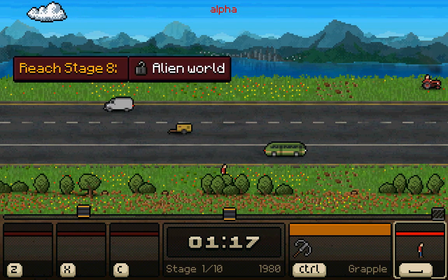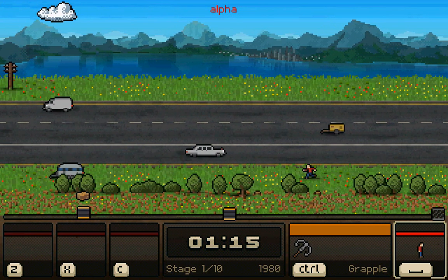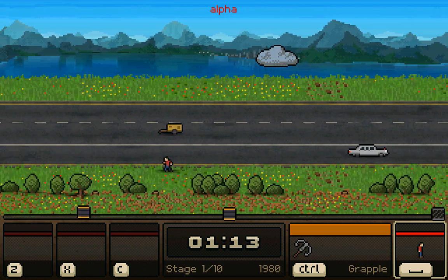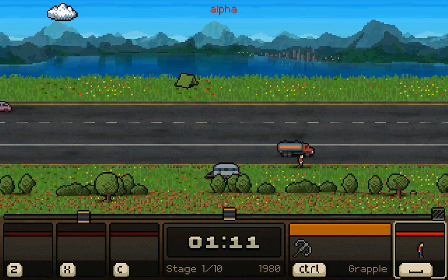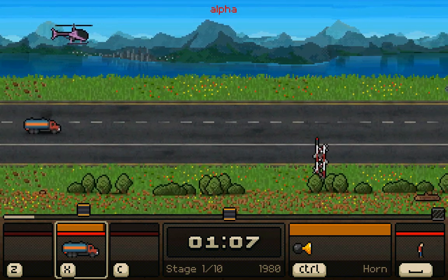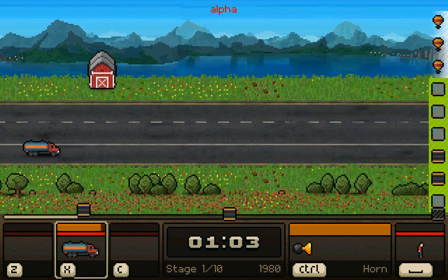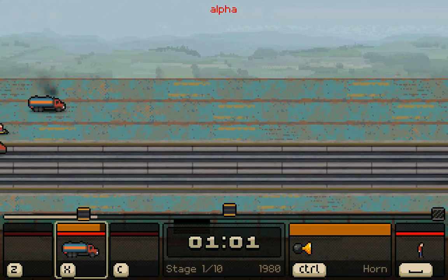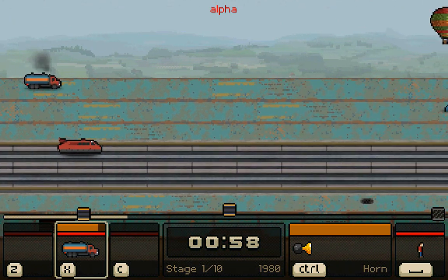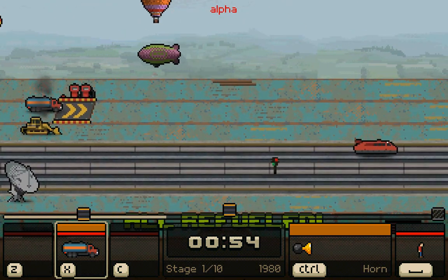So as you can see, you have a little guy right here and you can run around. It's telling me to reach stage 8, which is the alien world. You can press either the Z, X, or C keys to hop into a vehicle and start driving along. There is a timer at the bottom of the screen that tells you when the aliens will start attacking you, so you have to try and get to the save zone before that happens. Although it is still possible to survive the onslaught of aliens with some strategic dodging.